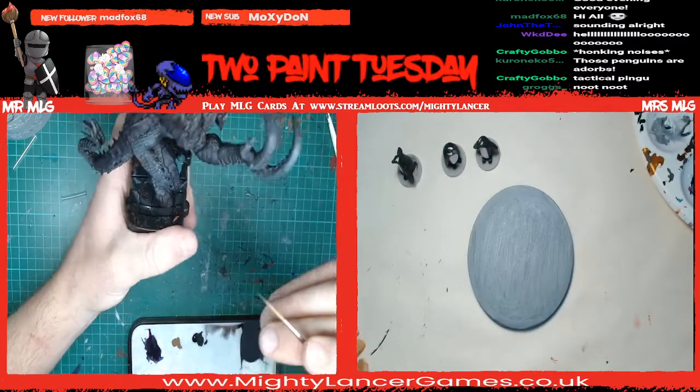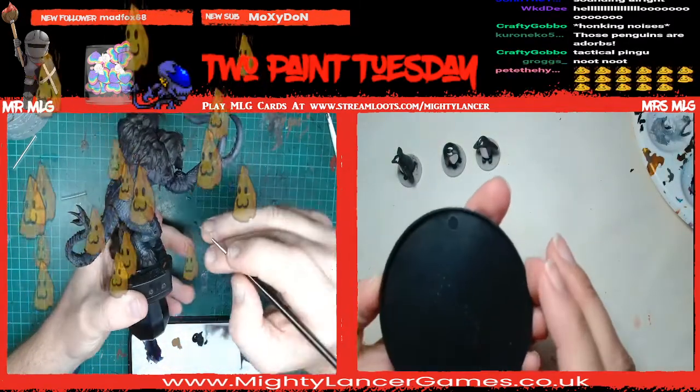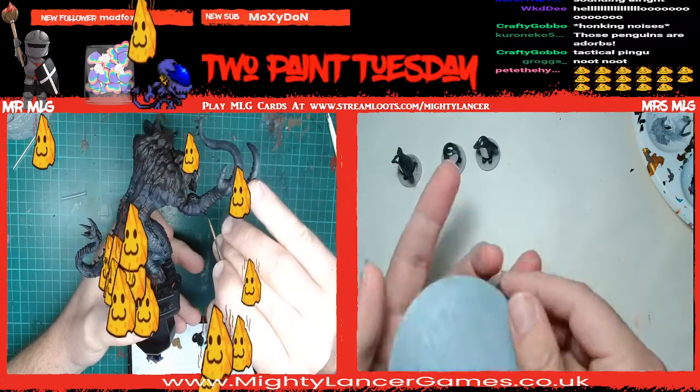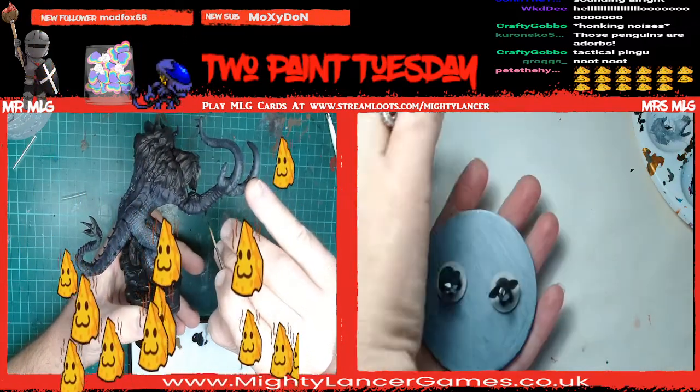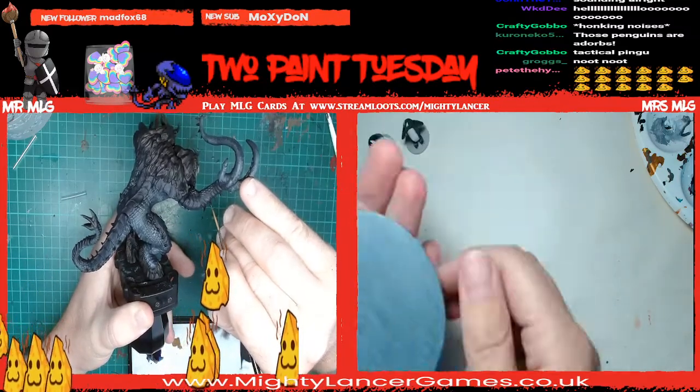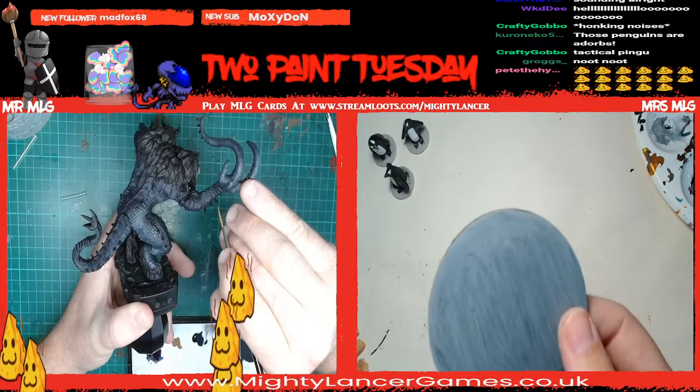The idea is I'm going to use this base - a Reaper base I think - I'm going to put the penguins on it, stick some snow on, and see what happens. So how I do snow...